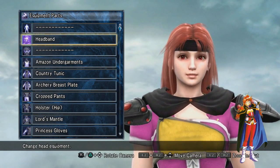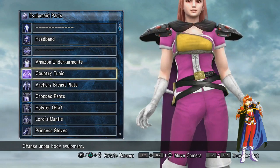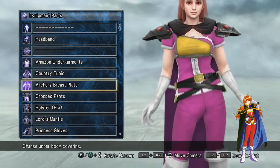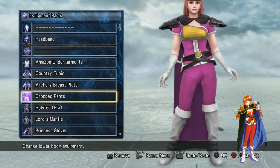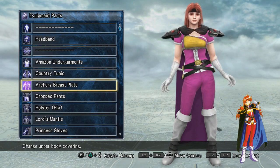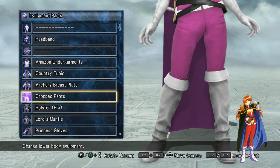I just used a regular headband because that matches pretty well. For underwear, hopefully we won't see it, but with armor breaking you never know. We don't know what kind of underwear Lena wears. For the top, I used this breastplate to create that top-half color she has.